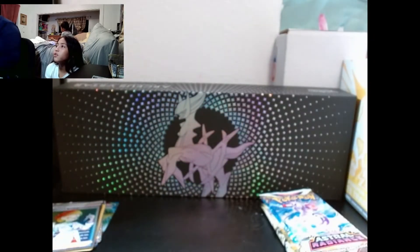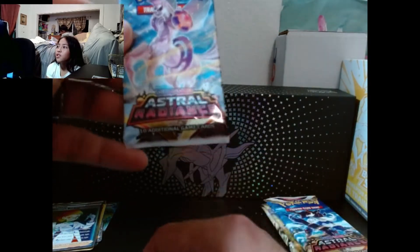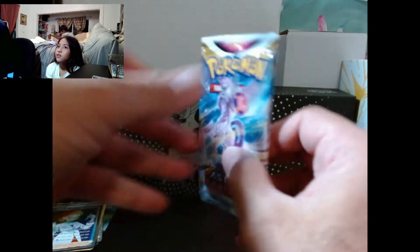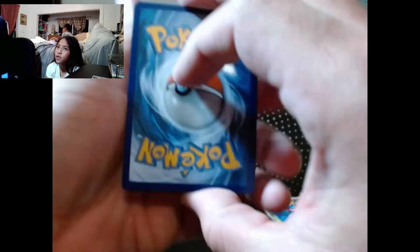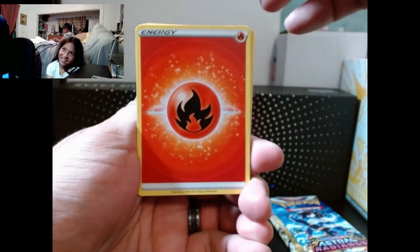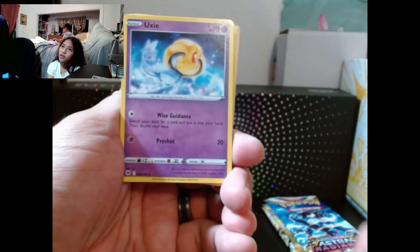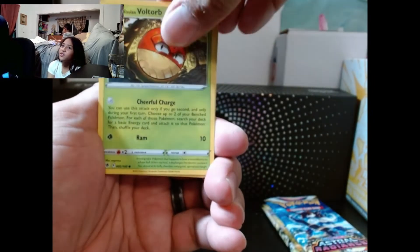We have four packs of Lost Origin, and I hope I'm doing this in order. You guys let us know what is the correct order of packs by when they came out. Astral Radiance, I think, is the newest one behind Silver Tempest. Gastrodon, Jynx, Inkay, Swivet, Falinks, Poliwag. Oh, that's a cool one - Reverse Holo Kingdra! And a Aerodactyl V-Star!